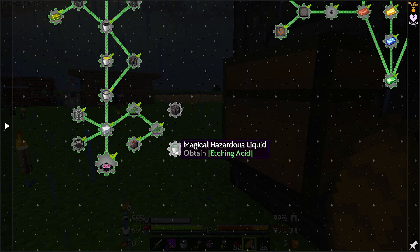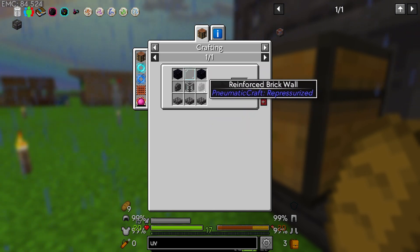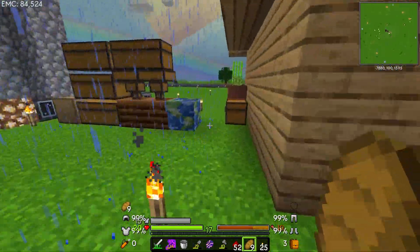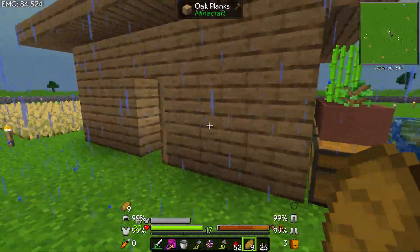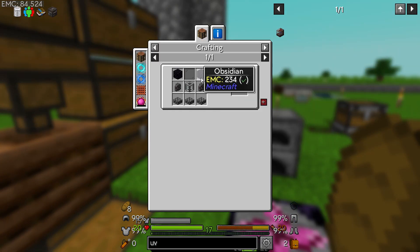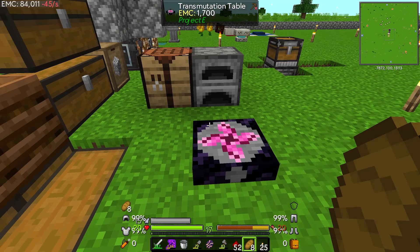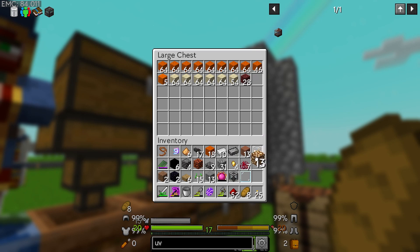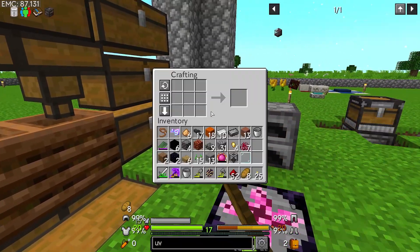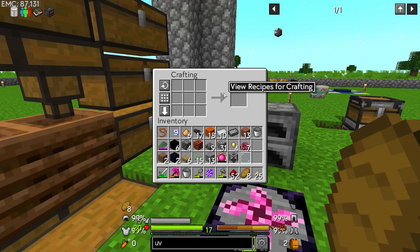Now I think we have two more things to do — we have to get the engraving circuits and get this magical hazardous liquid. Let's try the engraving circuits. It's bookmarked — looks like obsidian, glass panes, some stuff in a tank. This looks really easy. I'm going to sleep through the night a couple times just to get rid of this rain. We're making the etching tank — it takes two obsidian and glass panes. I've got both so that part is done.